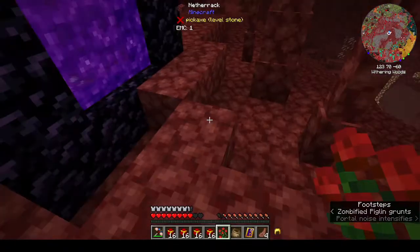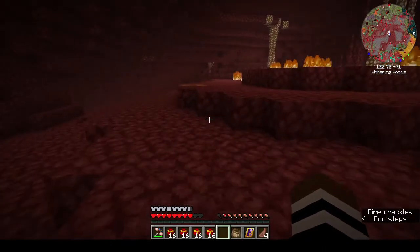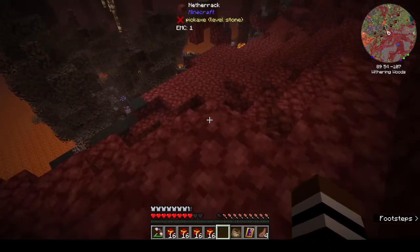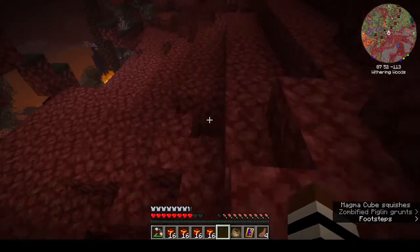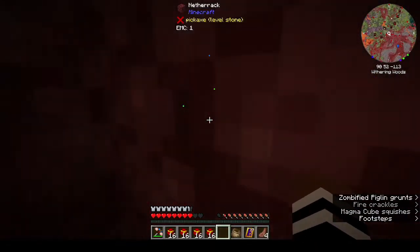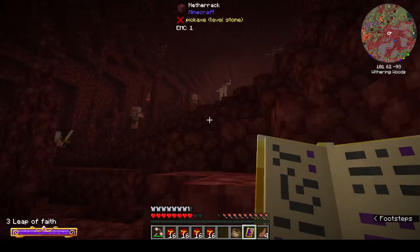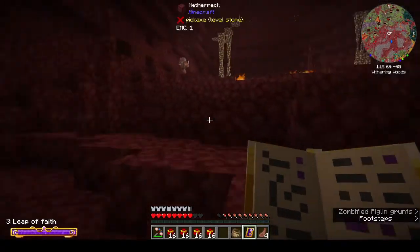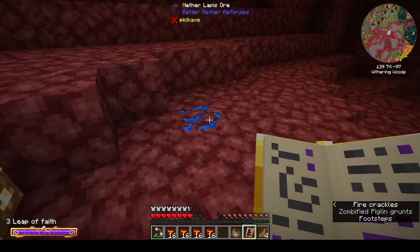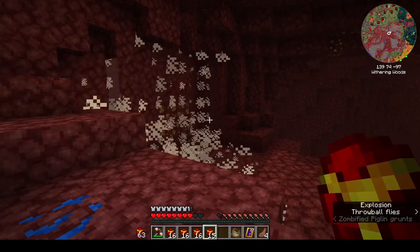I wonder if I put dirt out here does it grow? Should I go down to the bottom or just start blowing up stuff here? If we go over here it's gonna be next to lava. Let's go back to the portal, even though it's higher - it makes sense to start up here, then you're less likely to run into lava. All right, let's see how this works - you just throw it.